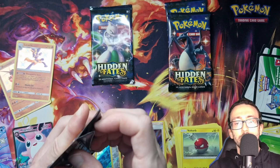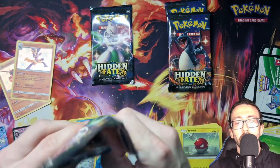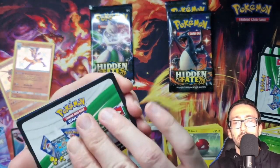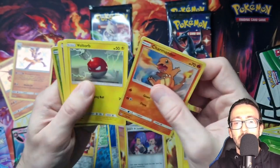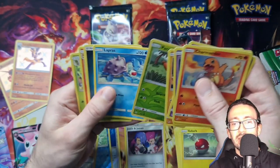Four to go. We've got another GX — could be nice. And there we've got a Charmander, Voltorb, Koffing, Ekans, Cubone, Reverse Holo Paris, Lapras.